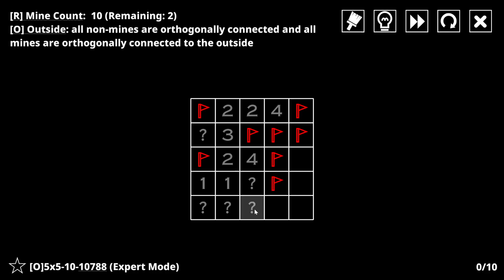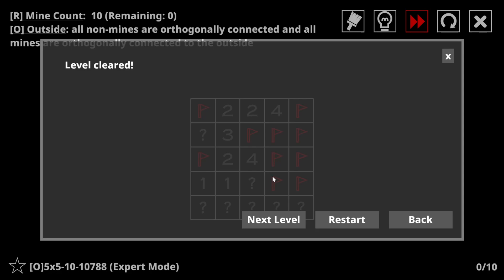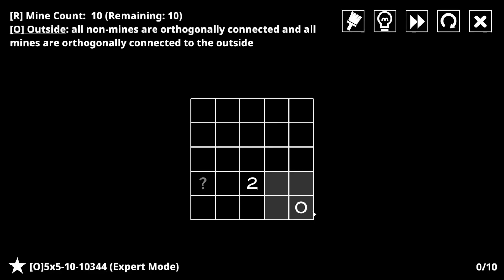I know there are some non-mines in here, and the only way they can connect with this larger group is through here. Got one. Had some stumbling along the way. This is connected to the outside already, so I don't have to necessarily connect it up here. There's a mine here and a mine there, therefore no mine here.